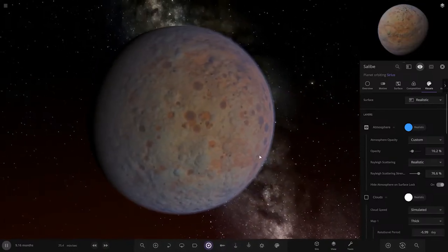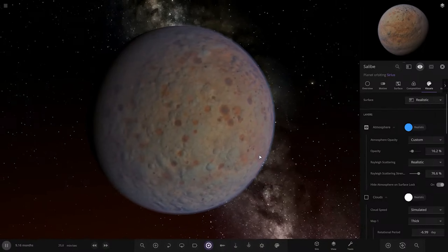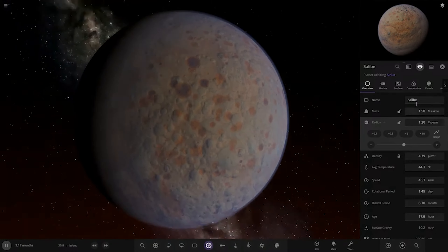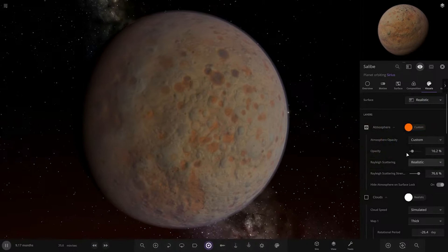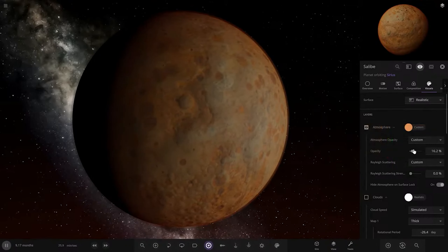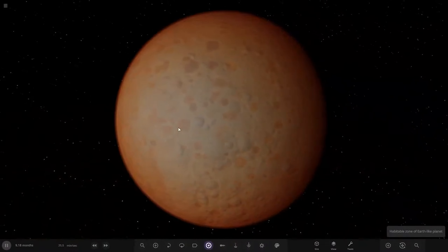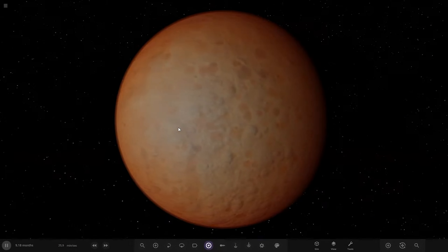Let's turn those clouds off for now. So add a thick atmosphere. Can we make it a super Earth - make it bigger? Let's go 1.2 radius of Earth, so 1.5 mass. That's quite a big, chunky rock there. I think the most logical thing to do would be give it a reddish, orangey kind of shade - maybe increase the opacity a bit more like that, so you can still see the surface underneath. If we're going for a Venus theme, the water won't really make sense on this one.